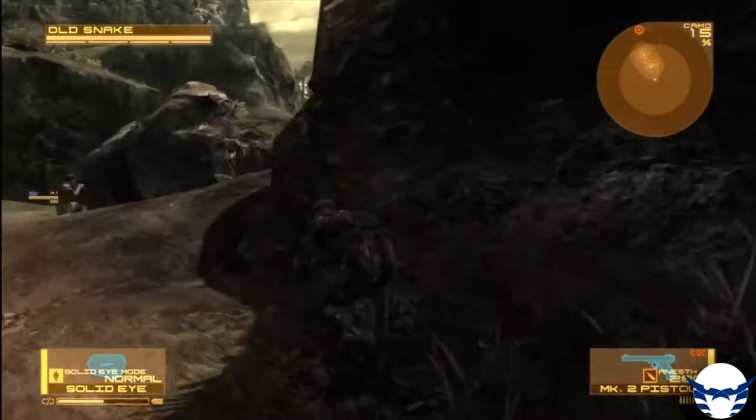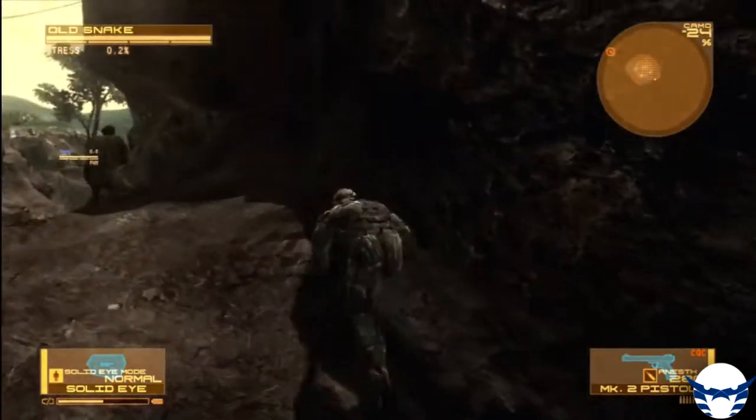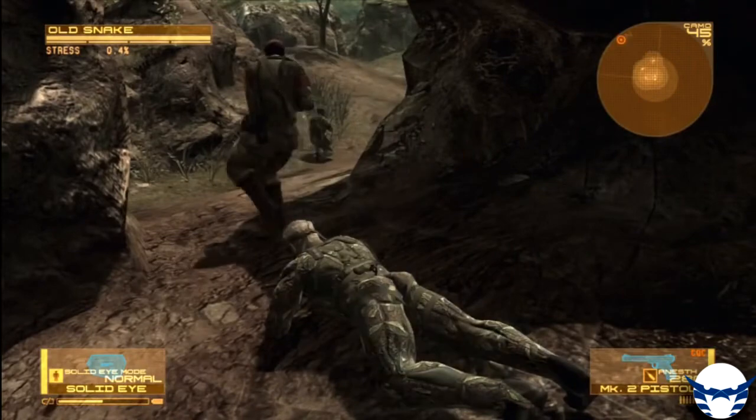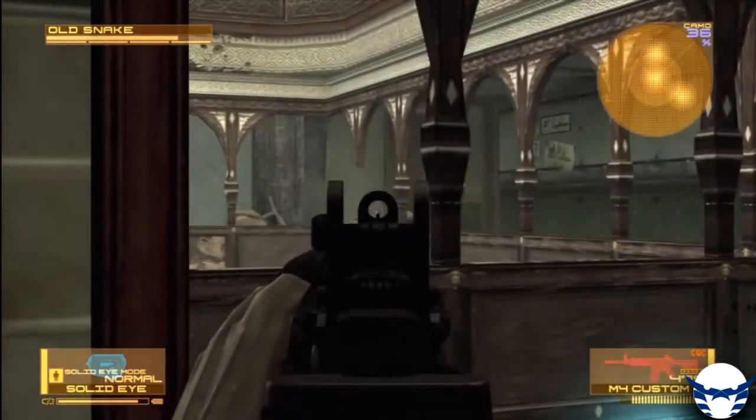It was very obvious that the Octo Camo would change textures according to the textures of the surface you're against, and this depends on your location. After the first boss fight, you can take the face camo to make your camo efficiency reach 100%. Besides the new tools offered in the game, there was the Solid Eye, which was a device connected to Snake's eye, through which different functions were available.